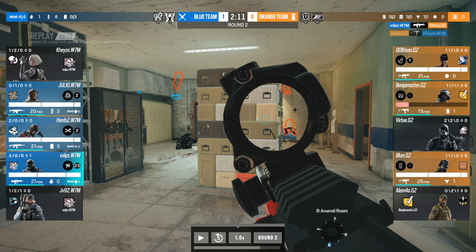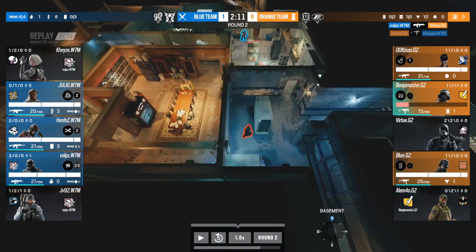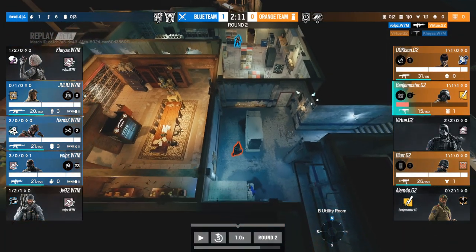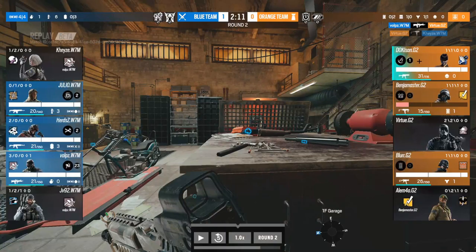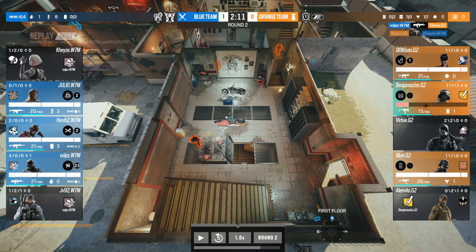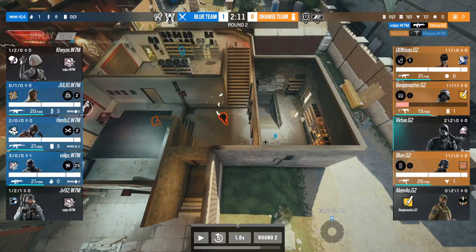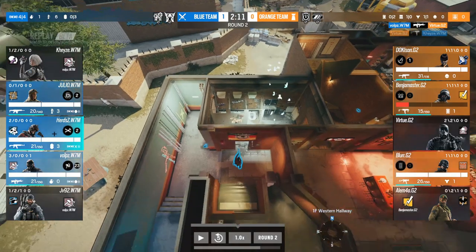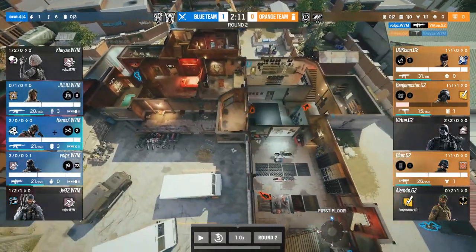Doki is going to rotate outside through garage; Blair tries to rotate down Adam's stairs. Blair is caught on a drone. Julio has played very smartly — starting on drones for his team and now holding that rotation from outside. If Doki's not careful, Julio will get a freebie. Herds has lurked in to cut the main stairs rotation. This is completely advantageous to W7M.